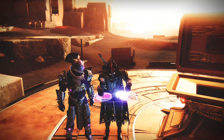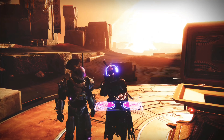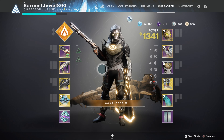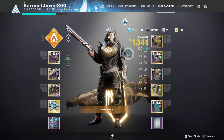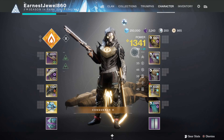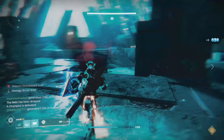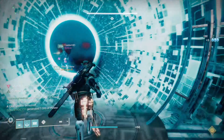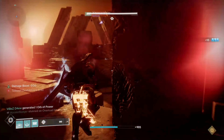I'm going to be showing you how to get a high power level fast in the new season, which is season 15. This season your base power level can only go up to 1330, and 1330 will be the new pinnacle cap. Last season the pinnacle cap was 1320, so there's only a 10 power level increase, which is the same increase as last season.